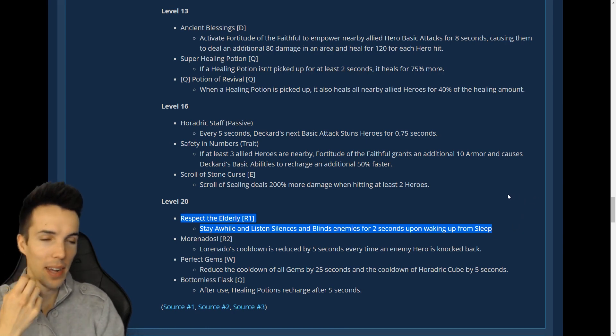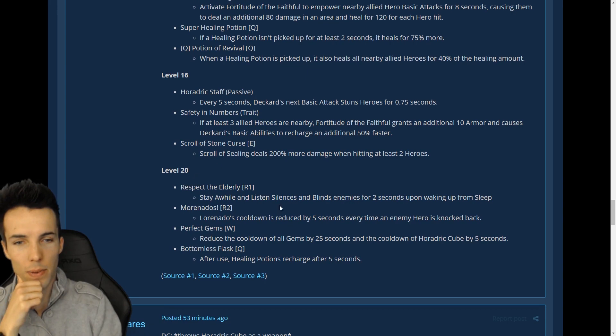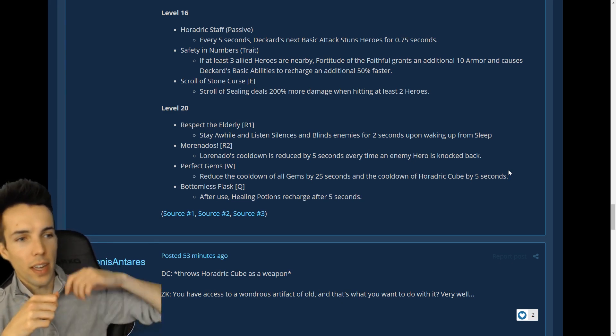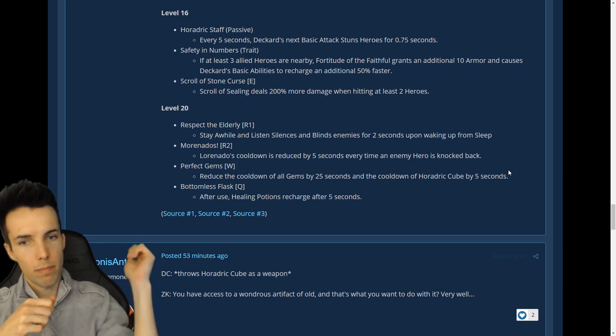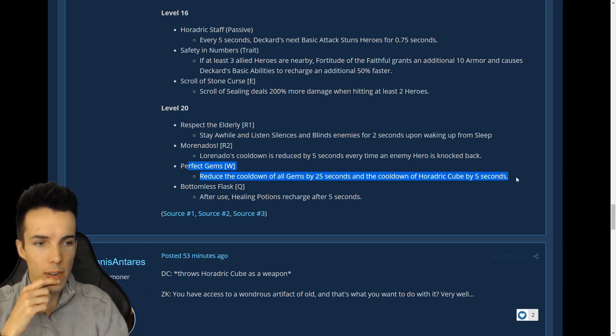That's me when I wake up — I can barely speak or see. But I'm not elderly, that's weird. Perfect Gems: reduces the cooldown of all gems by 25 seconds and the cooldown of Horadric Cube by five. So literally every five seconds with trait up you're putting out gem one, gem two, gem one, gem three — 70% slow, healing debuff, and so on. Incredibly powerful.